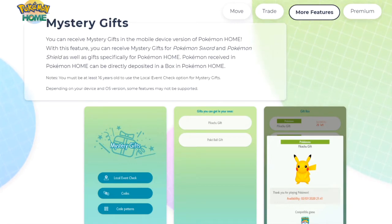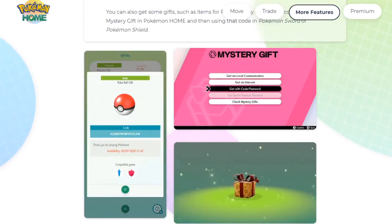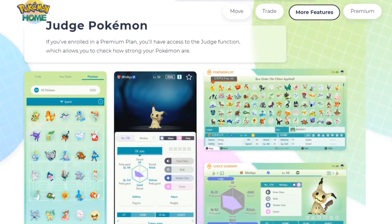You can also get items like Pokeballs by receiving a Mystery Gift code in Pokemon Home and then using that code in Pokemon Sword and Shield. I have an example code here — I checked and it doesn't work yet, but it says available on the 7th, so maybe on the 7th we can check back and see if that code actually works.